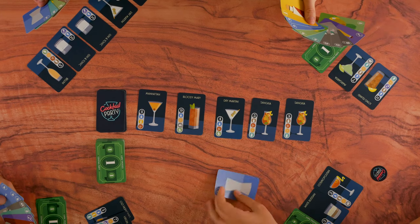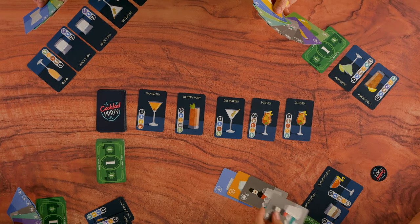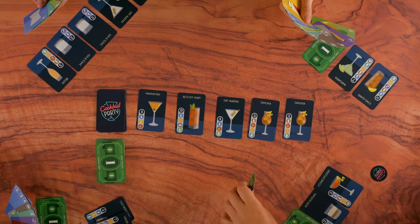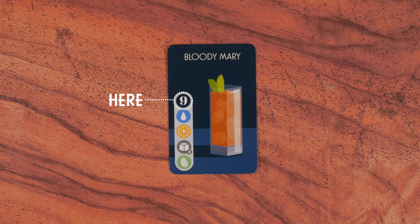If you choose to make a cocktail, discard the required ingredients from your hand as shown. Now place the cocktail card face up in front of you, scoring the points shown on the card.